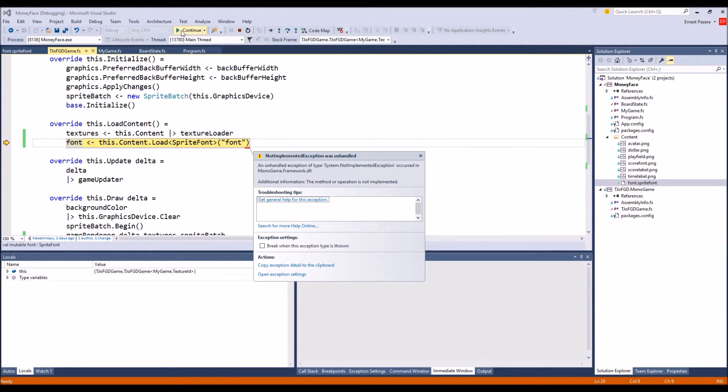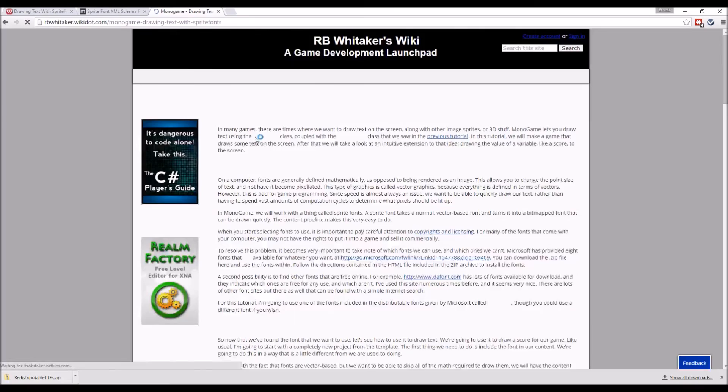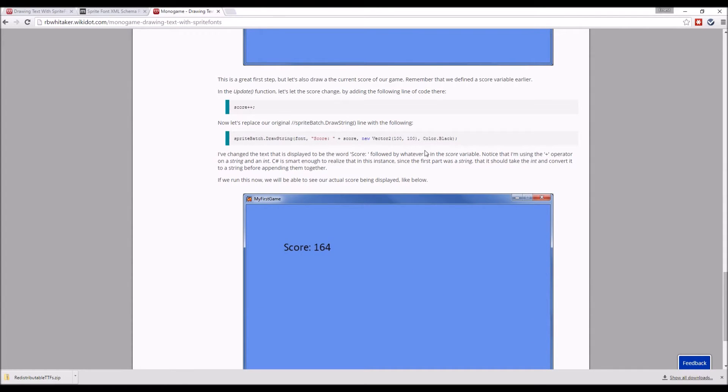Well, that was an exception. Do we not have the ability to do sprite fonts in MonoGame? Let me search — sprite font MonoGame. That's the very one I was using, and this seems to say it's been working. Huh, well that's interesting. So why am I using this — let me investigate.